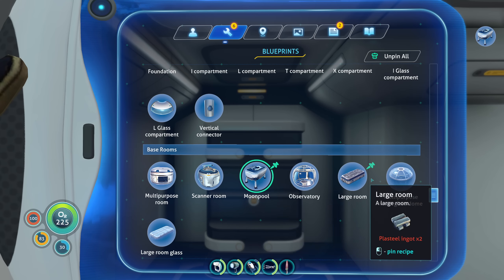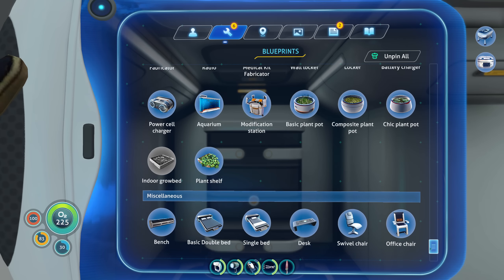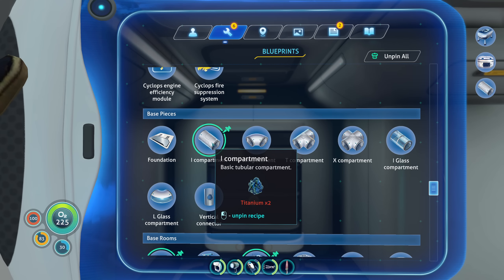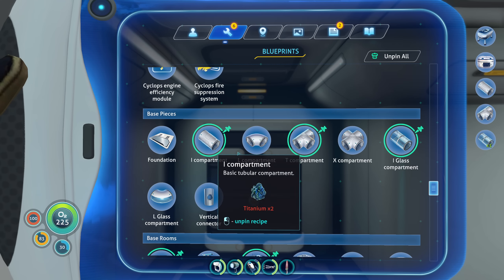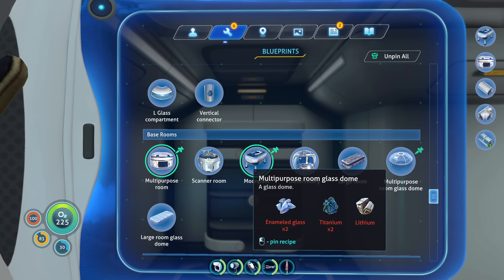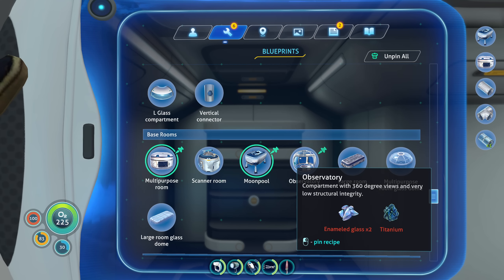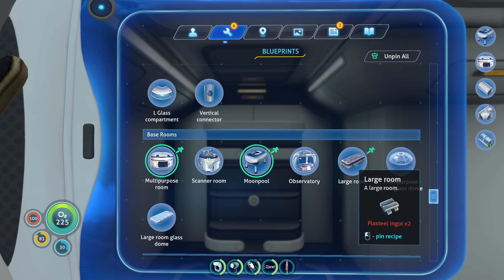You know what — I should just do it like this. I want to build that — oh this is way easier, I'm so dumb. Multipurpose room. Foundation — not sure exactly how that's going to work out. Man this sounds cool as hell. Multipurpose room glass dome. Observatory — yeah man, I want to make that. Maybe I want to make another scanner room. Large room? Plasteel ingot.